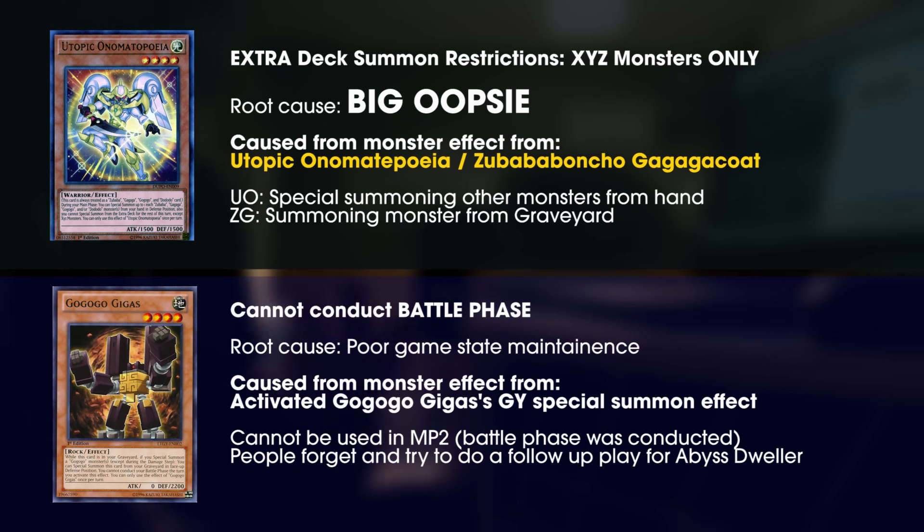For GoGoGo Gigas, two things to keep in mind. First, remember that you cannot conduct your battle phase if you summon it from the graveyard — you can't do a full combo and kill your opponent. Second, in a more complicated game state where you have a Gigas in the graveyard and you special summon GoGoGo Glove via an Adamancipator excavator, you summon out GoGoGo Glove, Gigas activates to summon itself onto the field — that cannot happen. It cannot summon itself out during Main Phase 2. If you really want to go into that Dweller using that monster, don't go into your battle phase.